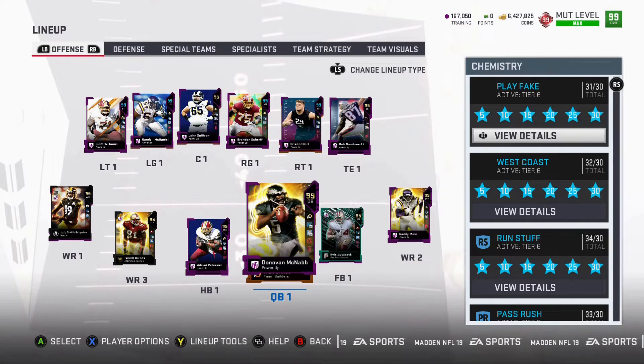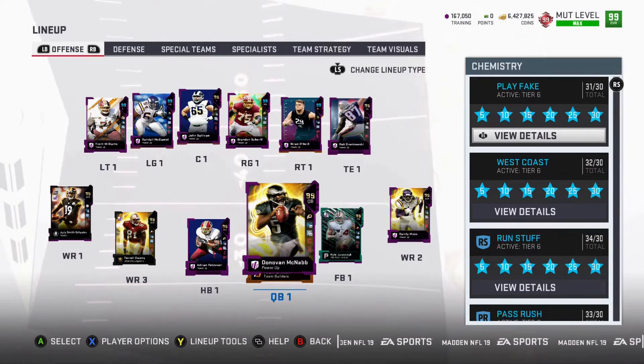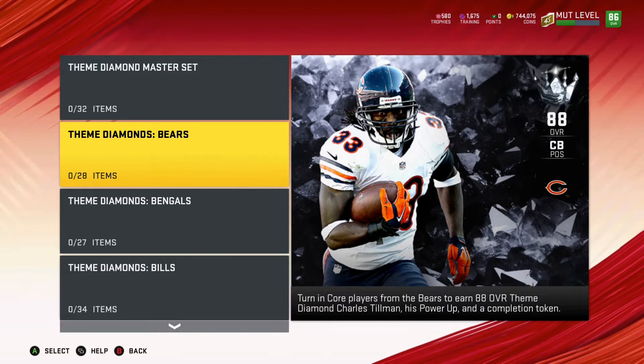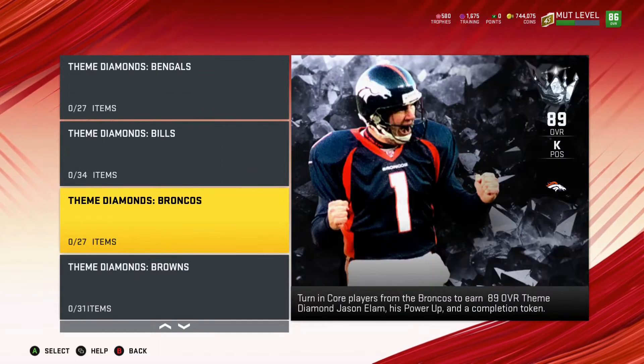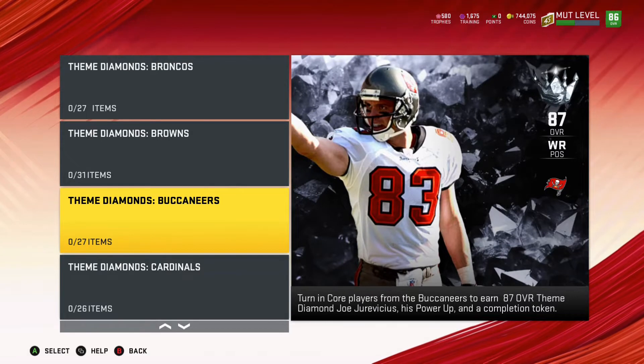Hey there, how's it going? What is up everybody? Irish Orangutan is back to pass along what you need to know to get better at Madden and grow your MUT team. Enjoy the show! We are back again! Theme Diamonds were coming and they have arrived. It is very exciting to see everyone's favorite players from the past come out. Some of these players are a little bit better than others.